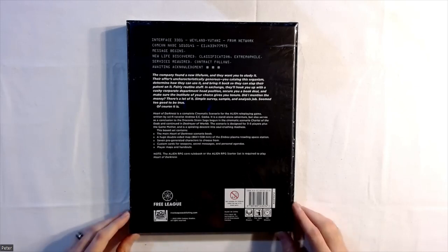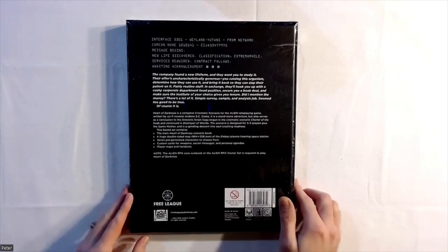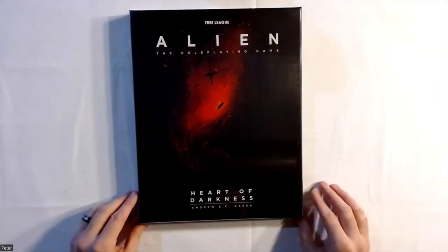'Simple survey, sample, and analysis job — seem too good to be true? Of course it is.' Heart of Darkness is a complete cinematic scenario for the Alien Roleplaying Game, written by sci-fi novelist Andrew E.C. Gaska. It is a standalone adventure but also serves as a conclusion to the Draconis Strain saga begun in the cinematic scenario Chariot of the Gods and continued in Destroyer of Worlds. The scenario is designed for three to five players plus the Game Mother and is a spiraling descent into soul-crushing madness. The boxed set contains the main scenario book, a huge double-sided map (864 by 558 millimeters) of the Aerobus Plasma Trawling space station, seven pre-generated characters, custom cards for weapons, secret messages and personal agendas, player maps, and handouts. Note: the Alien RPG Core Rulebook or the Alien RPG Starter Set is required to play.